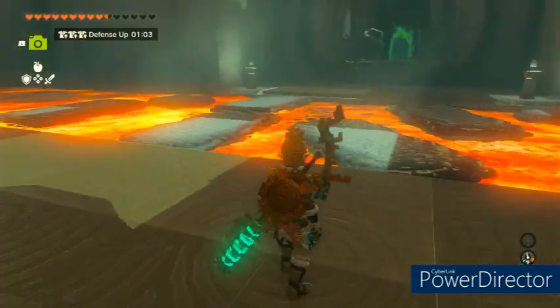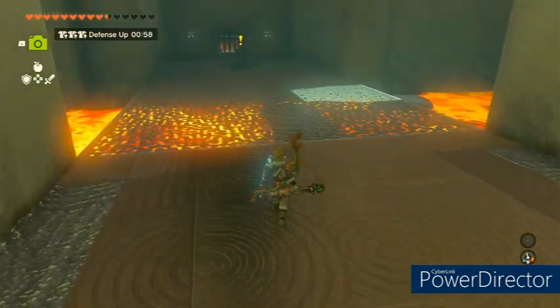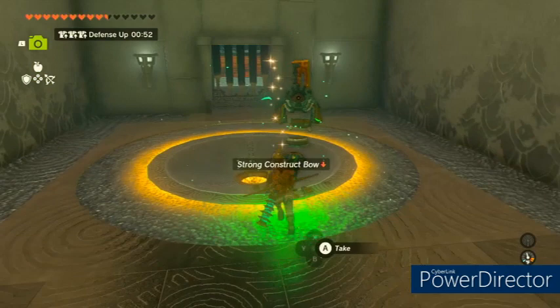Just making sure I'm not missing the chest and we'll keep moving. Next we're gonna run into a construct — he's a pretty simple construct, he's just got a bow. If you hit him in the eye he should die pretty instantaneously.